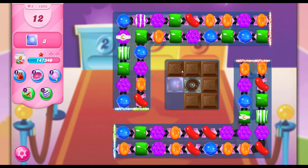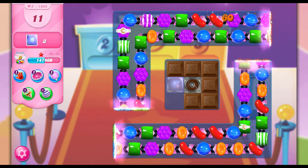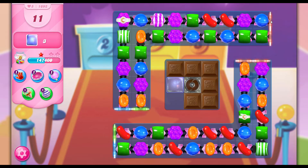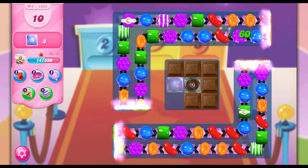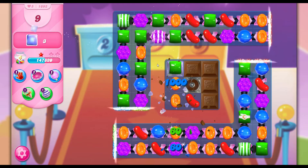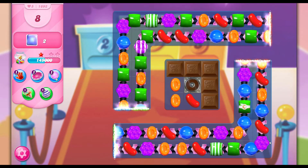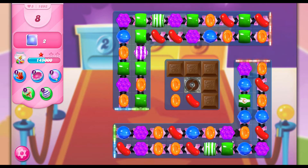We've got three left and two are hidden. I've got that special up there so I'm going to wait until I can use that on the next move. Here we go — we can get rid of one, so now we have two left and I have another striped candy up there. It's just covered it in chocolate again.